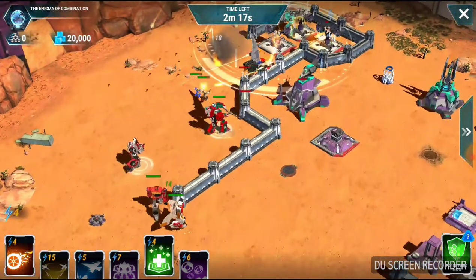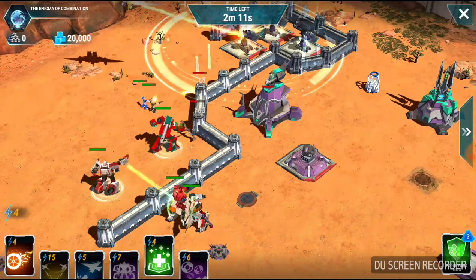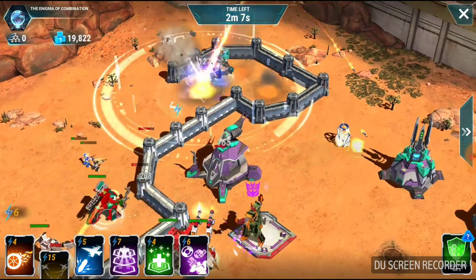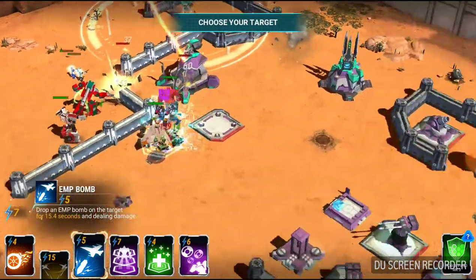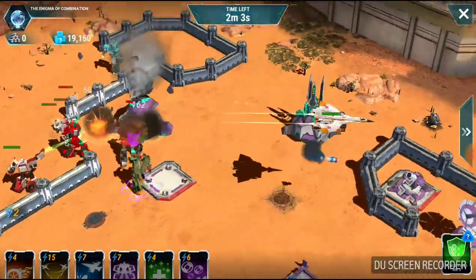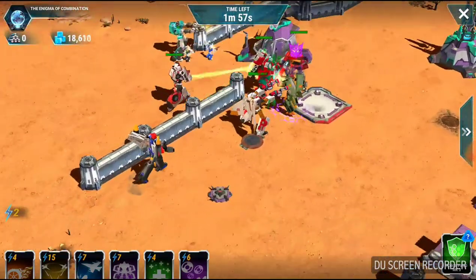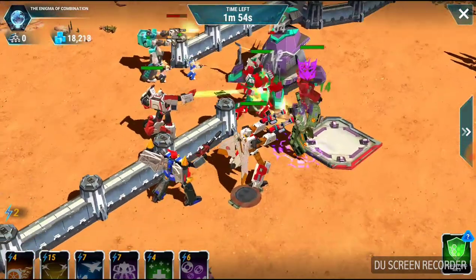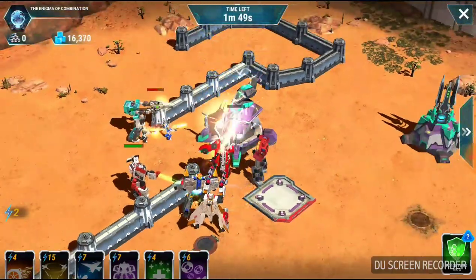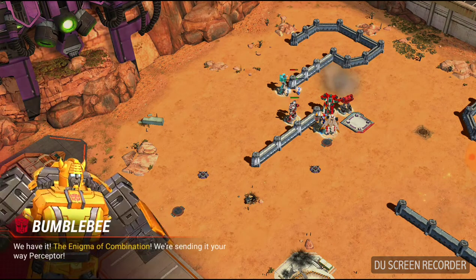I'm actually gonna go ahead and send Cup up there. I'm gonna go ahead and send Swoop back up there. Just in case, I'm going to EMP that mortar. I don't think it can hit us, but better safe than sorry. And as you saw, we just went right up the far left side there.